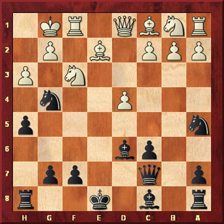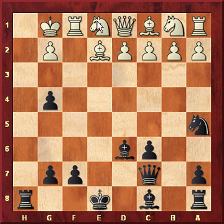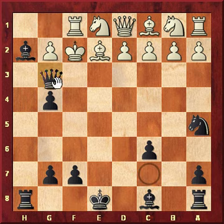White attacks the knight, black protects it, and d4. Let's see what happens if he takes the knight — pawn recaptures, d4. If White tries to save his knight, black gives check, king to f2, and mate.